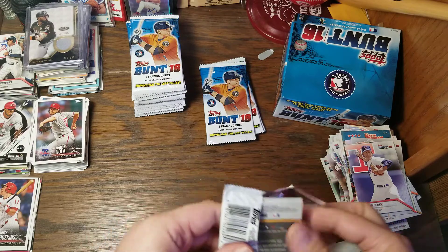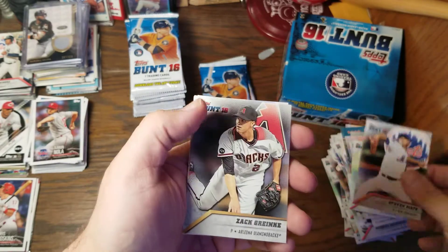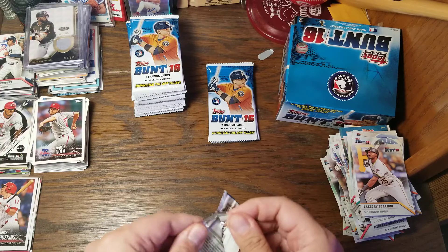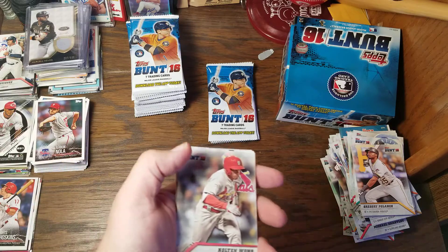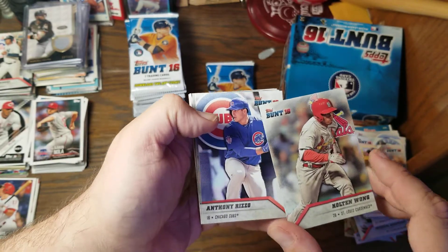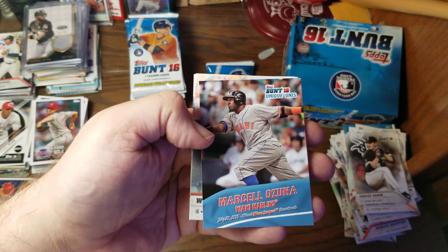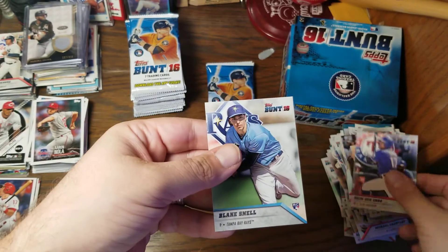Getting a little quicker opening these packs. We've got Yonder Alonso, Freddie Freeman, Stephen Matz, Zack Greinke, Jon Lester, Randy Johnson, and Gregory Polanco. One thing I'm noticing is it doesn't seem to have a lot of rookie cards — maybe that's why it doesn't have much value anymore, and it definitely feels like a cheaper product. Kolten Wong, Anthony Rizzo, Carlos Rodon. Unique Unis of Marcell Ozuna — a Miami minor league throwback. Willie McCovey, Shin-Soo Choo, and Blake Snell — there's a rookie card of a pretty good player.